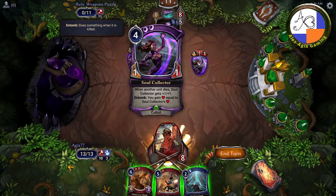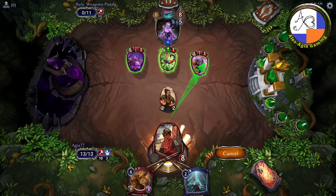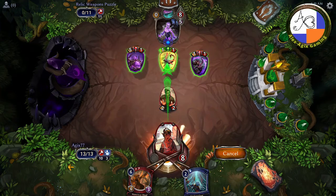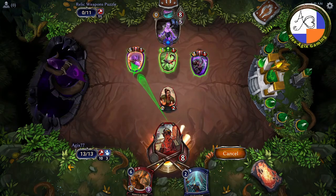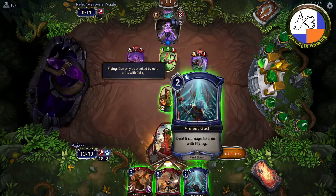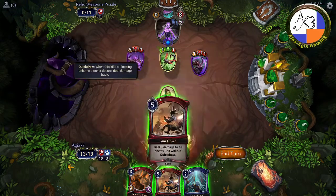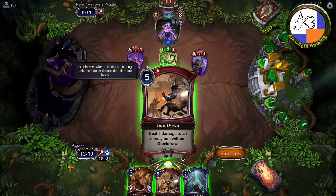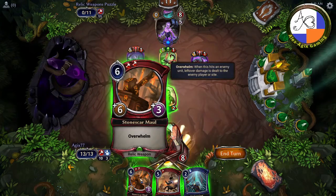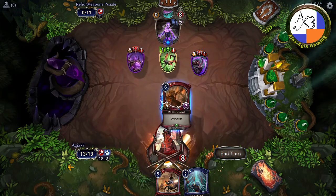Each time another unit dies, the soul collector gets bigger, and then its life turns into hearts for the enemy when it goes. So your first instinct will be to kill the life-gain unit first, then the soul collector second, then that one last. That is the correct kill order — however, you're not going to use your spells first.